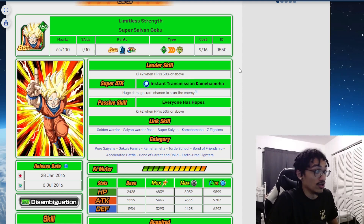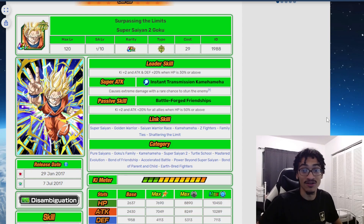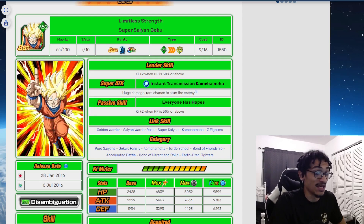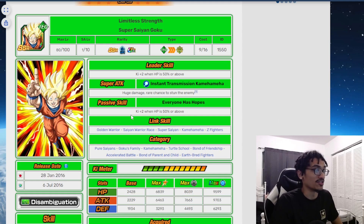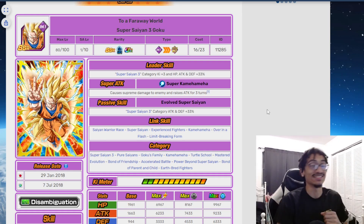Moving on to the second year anniversary with SSJ2 Goku — you can see the theme: Super Saiyan, Super Saiyan 2, Super Saiyan 3, Super Saiyan 4, going up with each anniversary. He gives 2 Ki and 20% attack and defense when HP is 30% or above, and does extreme damage with a rare chance to stun. He gives all allies 2 Ki and 20% attack when HP is 50% or above. I'm not sure how usable he'd be in 2016, but I'll leave it at that.